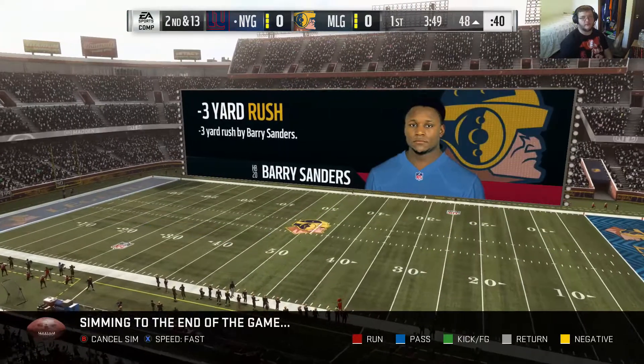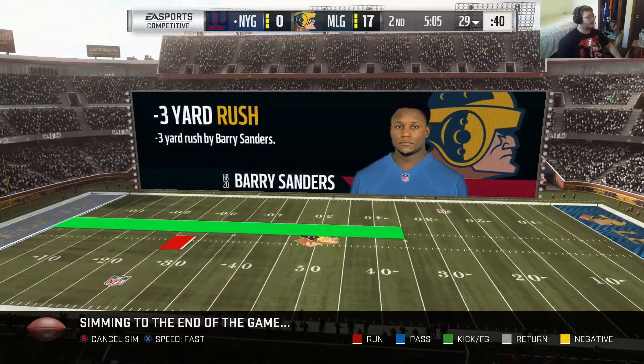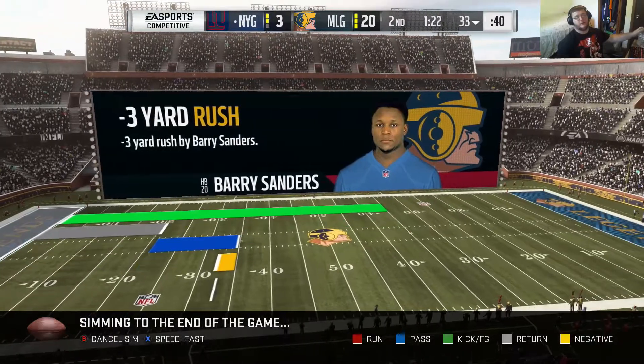Right here you're gonna want to go to Speed and select Fast — it's gonna go as fast as possible. As you can see in the middle of the screen it's just going, so you can sit here and relax. This only takes about a minute or two — this is a free pack for Ultimate Team, worth a minute to get it.